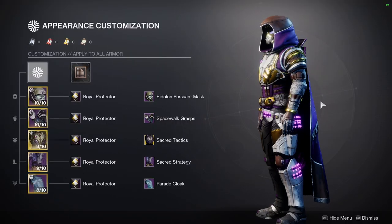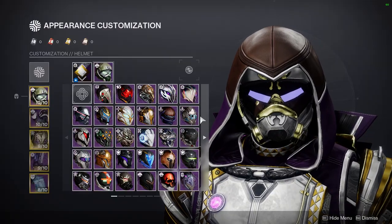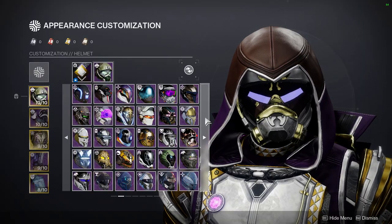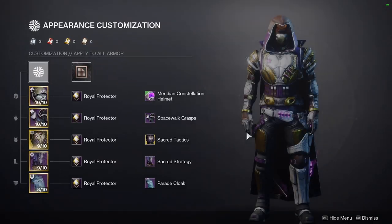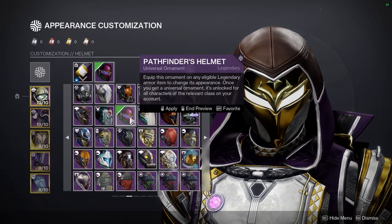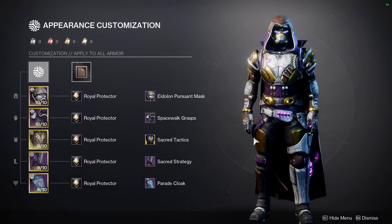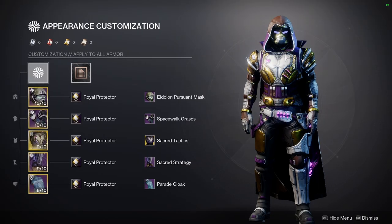I'm going for more of a royal assassin look, but also like a royal ranger. The royal part really showcases with the Royal Protector and the Parade Cloak — I think these two meld really well together. If I really wanted to change something, it would be the helmet, because it gives more of a tactical soldier vibe than anything else. I'd probably swap it, but I want a glow in there, and some options don't have a purple glow, which is why I didn't use them. It's still a work in progress.